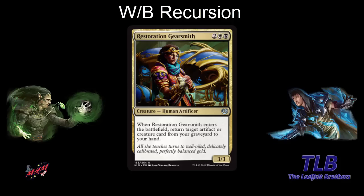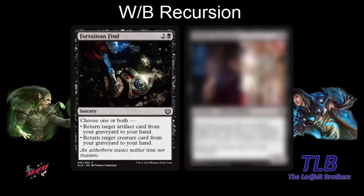Looking at some black cards, we have Fortuitous Find — two and a black sorcery where you choose one or both: return target artifact from your graveyard or return a creature from your graveyard. It can do both at the same time. You could also get back the Gearsmith and chain it. Like if you had Midnight Scavenger in the last set — you'd get a two-for-one out of this card. For example, Midnight Scavenger into Ironclad Slayer that got you back Choking Restraints — that's how you could play white-black in the last format, and it seems similar now.